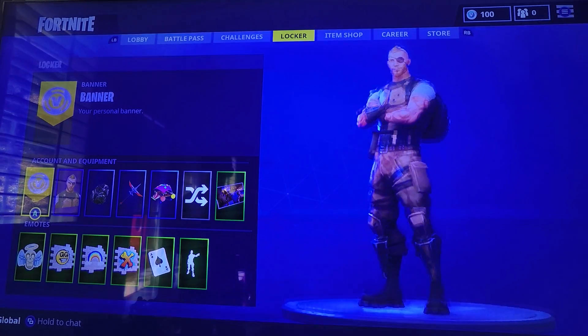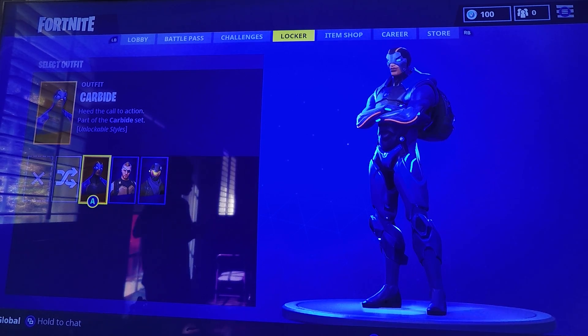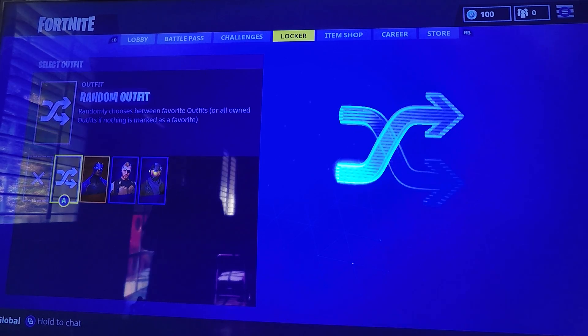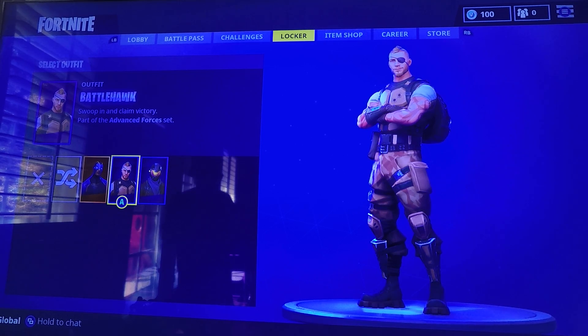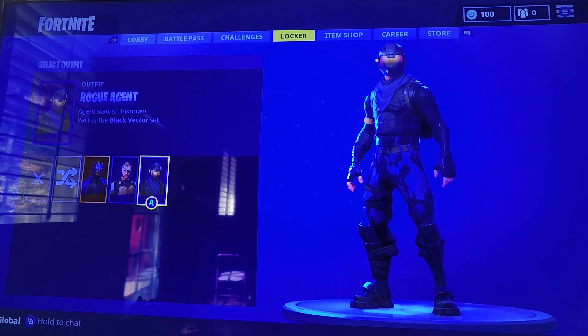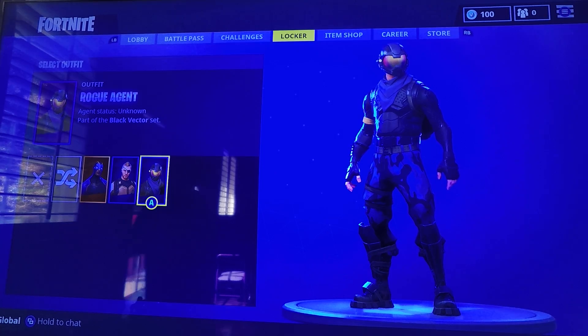So now we're going to move on to my locker, starting with the skins. I have the Carbide skin, I have the Random Outfit, I have the Battlehawk, and I have the Rogue Agent.